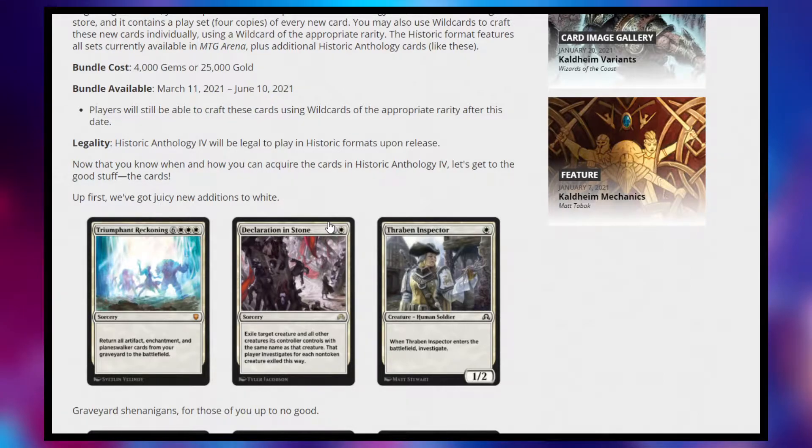On top of that, it also works well against token decks, and it can also be used in some jankier purposes if you want to try targeting your own stuff, and then getting a bunch of artifact ETB triggers, or just getting a bunch of artifacts. For instance, if you have the ability to tap an artifact for mana, you could turn a bunch of Scoot Swarms into 250 mana rocks — that's a pretty good and janky effect.